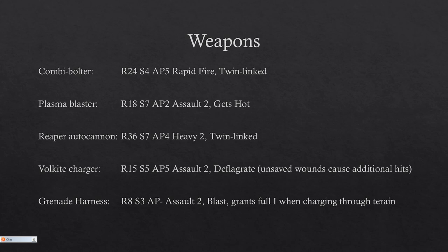He can also take the Volkite Charger at range 15 — pretty short — strength 5, AP 5, assault 2, and deflagrate. Basically, whenever you cause unsaved wounds, you get additional hits. So it's designed to kill things that fail armor saves very quickly, things with no armor save that you can keep piling wounds on. But it's not really effective because you only have it on one model and it's still 7 points. I don't think I would run it — it seems a little off in the overall profile, because the rest is pretty decent.